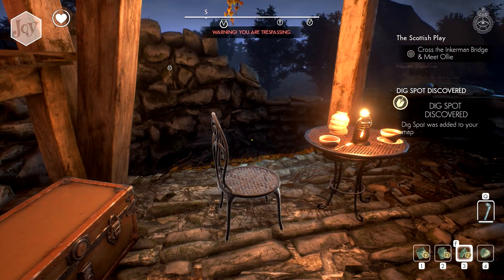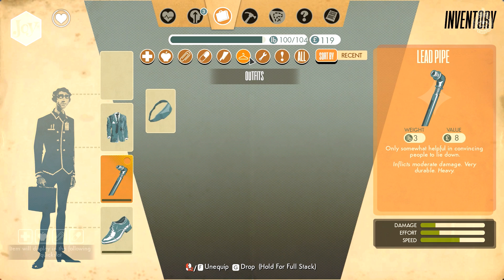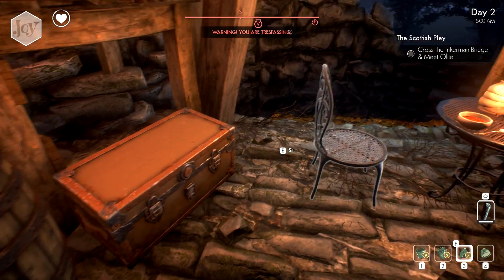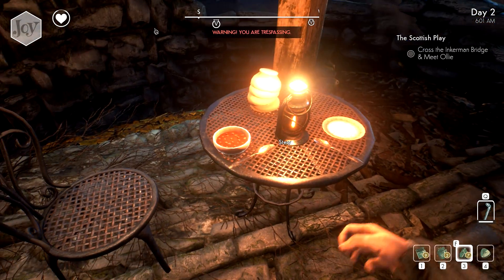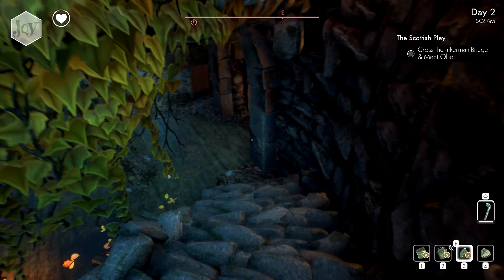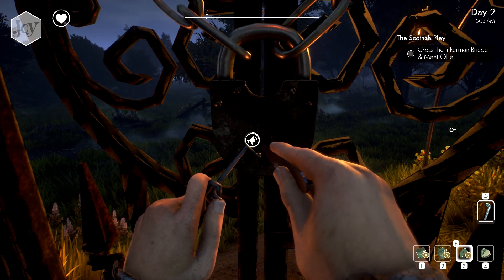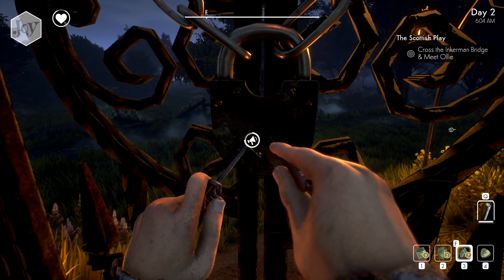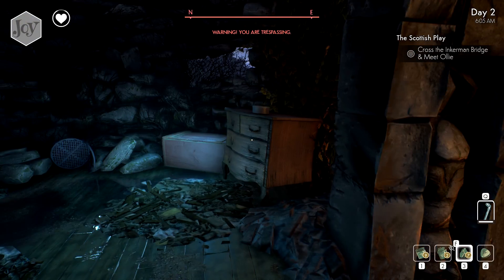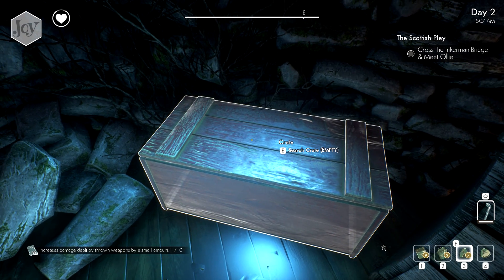Pocket expansion kit - now that is something that I'm interested in. That goes into here, use that, and increases the amount that we can carry by two. And I'll take some stew while I'm here. All right, any other goods here? Nope. Hold E - pick lock. Easy! I kind of do wish that there was a little bit of a lock picking mechanism in this game, like a little challenge, a little mini game. I do really enjoy that. I'm feeling a little bit robbed that we don't have one, but I'll deal with it.